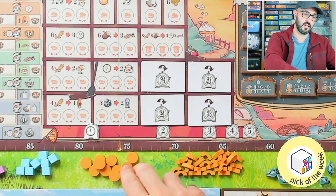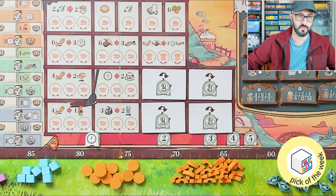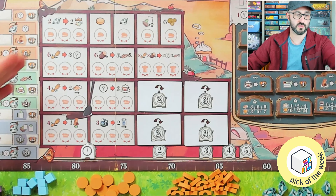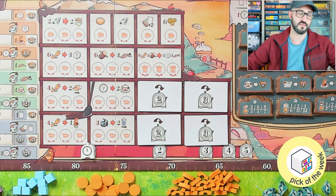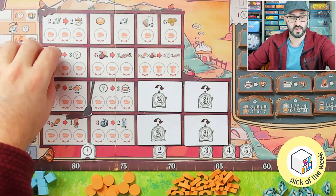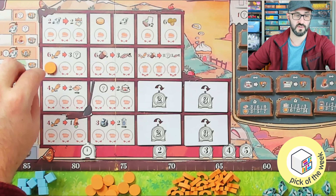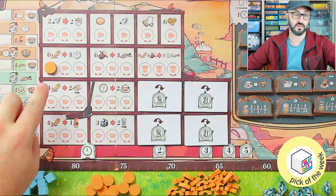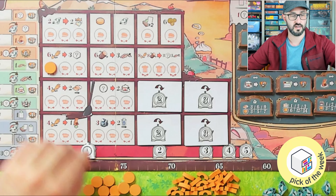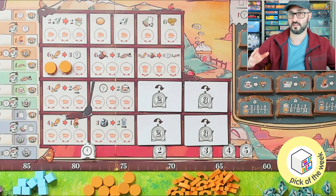All the spaces in the center are your different action locations. When you take actions you take an action token from the shared supply and place it on the appropriate space. These usually require you to pay some sort of cost on the left in red in order to gain a benefit on the right. An interesting aspect is that you also have to discard citizen cards equal to the number of spaces you are from the left of that action — so placing here costs one citizen card, but placing further over costs two.